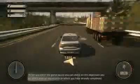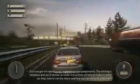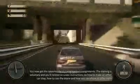When you enter the game pause, you can check on the objectives you currently have to accomplish or which you have already completed. You now get the opportunity to train in certain assignments. The training is voluntary and you'll receive accurate instructions on how to make another car stop, how to use the drone, and how you can shoot at other cars.